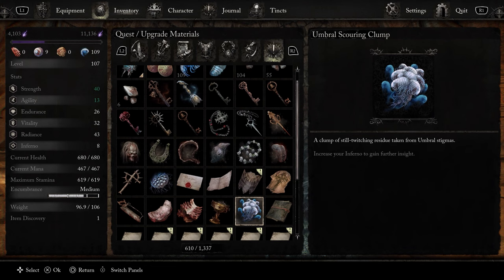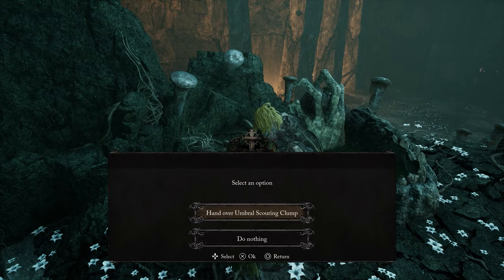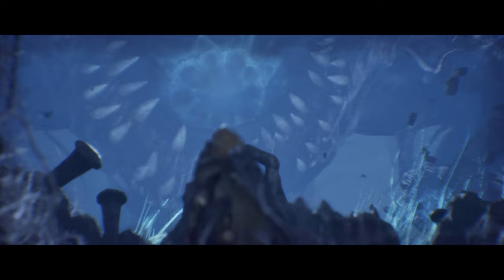Once you have the umbral scouring clump, return to Harawa Dervla's boss arena in the Revelation Depths and interact with the altar. Select the option 'hand over umbral scouring.' This will teleport you to a creepy area called the Mother's Lull. An enormous elder being looms in the far distance, and our goal for the umbral ending is to reach that being — and to do that we need to sacrifice souls.